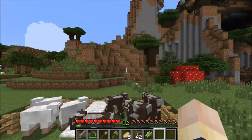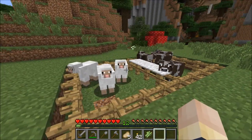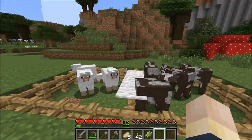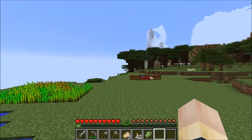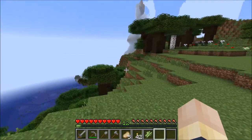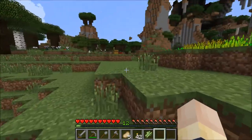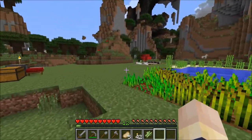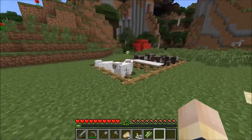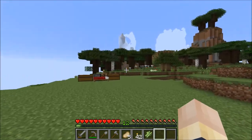I wanted to talk about the mob tracking capabilities in the 1.8 snapshots. The cows I wasn't worried about because I got them from right there. But the sheep — I had to go like 100 blocks in that direction, and I anticipated it being very difficult because it was way down there and I had to climb up this big thing. And I actually managed to do it in one go — like, no stops. I was actually pretty darn impressed. So I think they improved the mob tracking capability — kudos to Mojang for that.